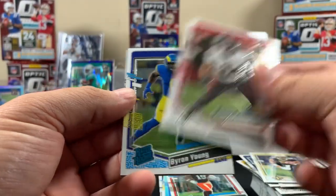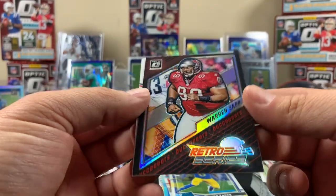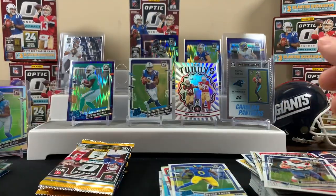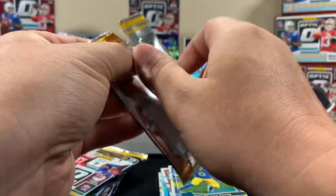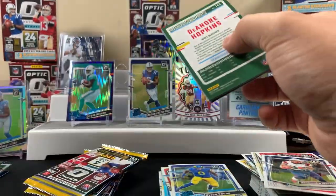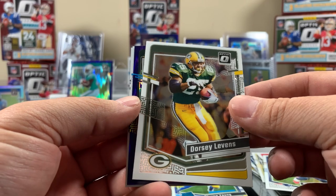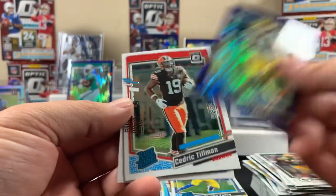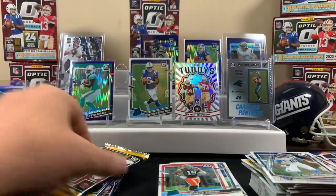Phillips, Young, a Warren Sapp Retro Series - that's pretty cool, I like it, it's a cool looking card. These packs almost opened too easy. Old school Dorsey Levens, Luke Van Ness for the pack, Cedric Tillman, and then a D-Hop.